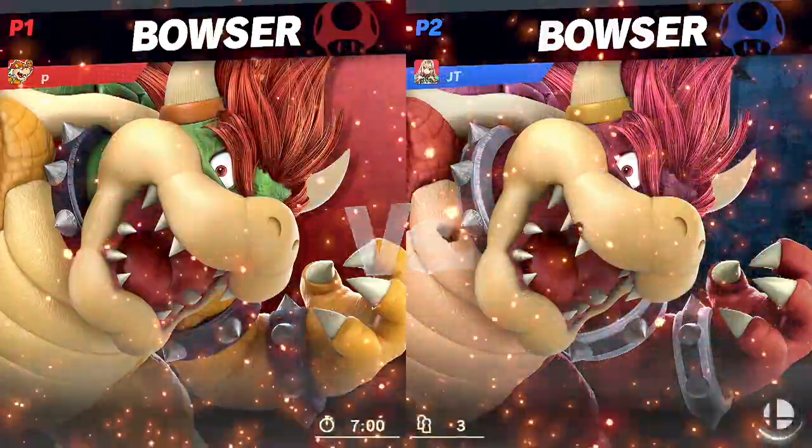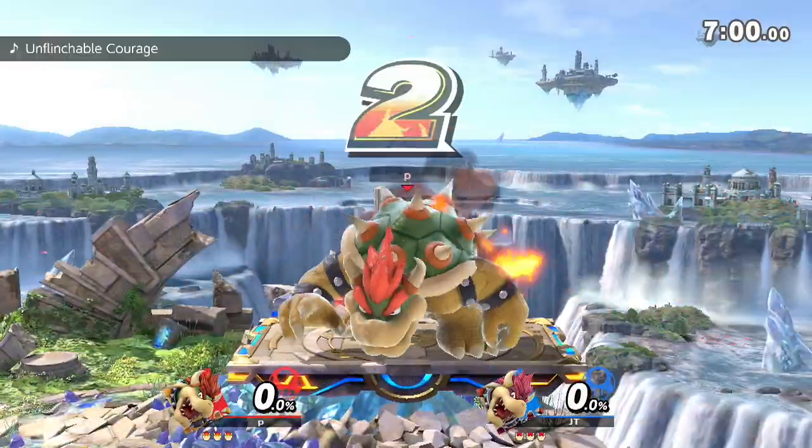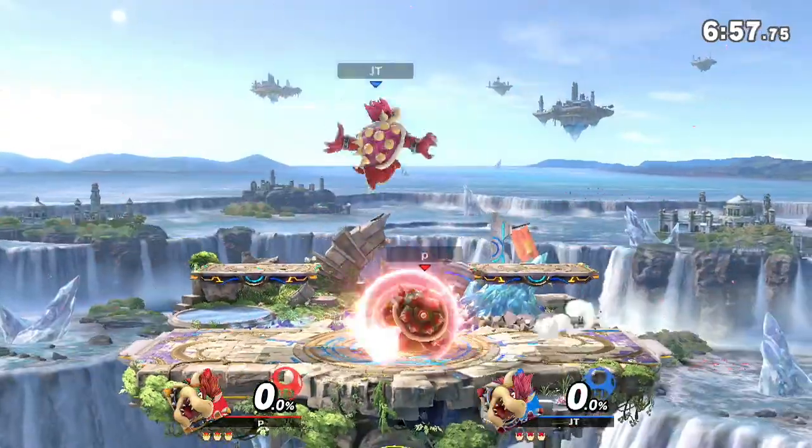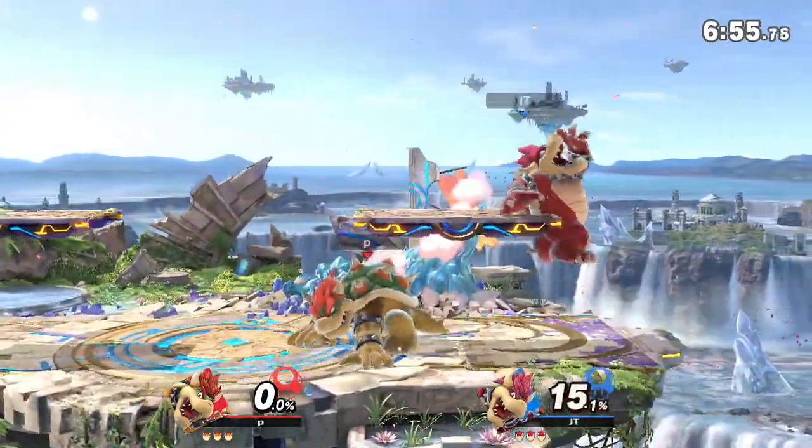First off, we have a Bowser Ditto. This starts off relatively normal, but this Bowser had one bad habit that kept coming into play. We'll get to that when it comes, but for now we'll keep analyzing as the match goes.